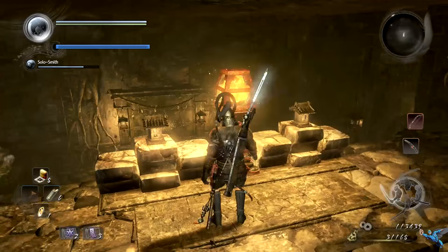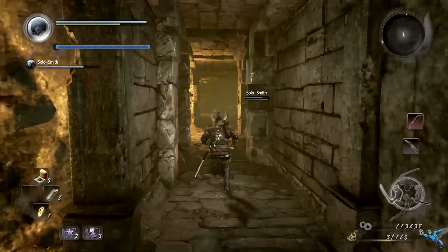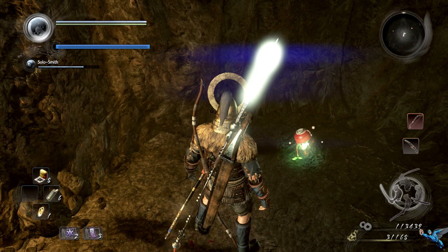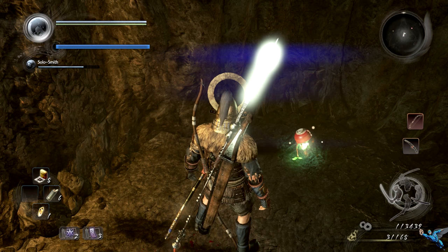Finally, number eight can be found right near the light switch that you have to hit in order to progress through the game. After you hit the switch, head back the way you came and there will be a little hole in the wall. It's easy to miss because you can run right by it. Head back behind the wall — there's your last Kodama and you're done with this level.